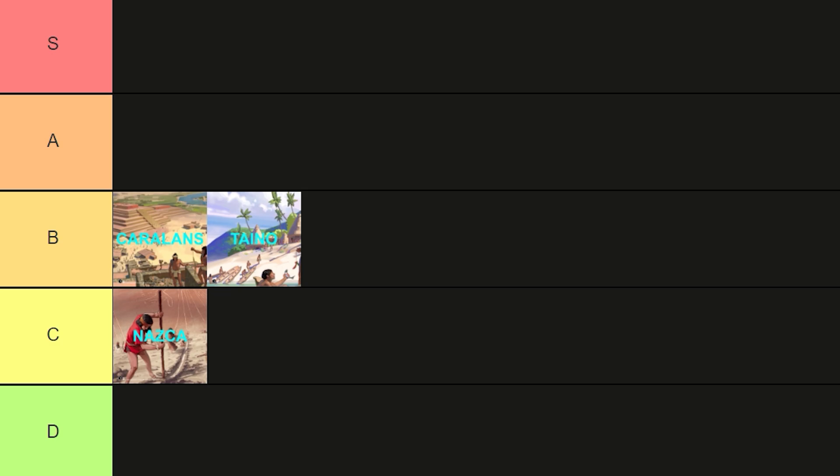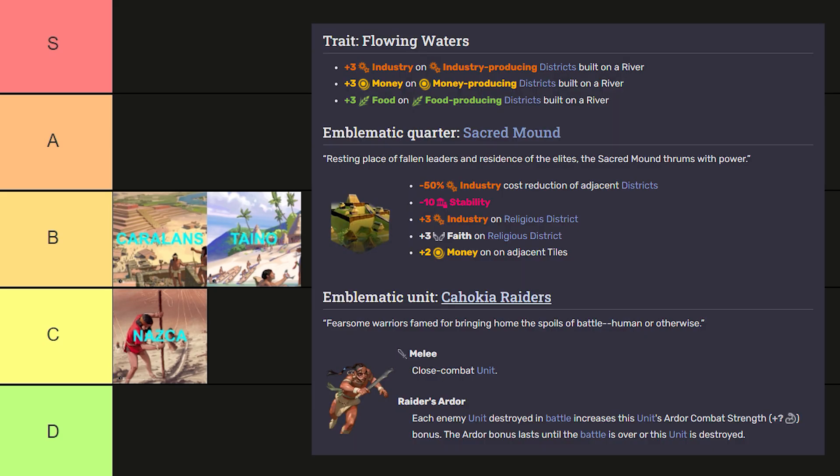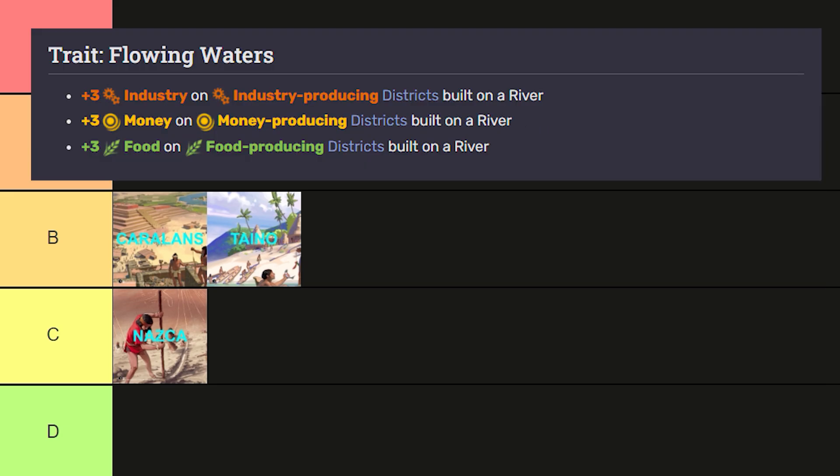Taking a slight break from the paid Cultures of Latin America DLC, we have the Mississippians, who were released as part of the Mississippian Ascent community event for free. The Mississippians are an industrial builder culture in the same era as the Taino, so two choices to pick from. Their trait, Flowing Waters, provides plus three industry on industry-producing districts on a river, plus three money for money producers, and plus three food for food producers. It does require a river, but you should have these anyway — territories near rivers tend to be much better for food and industry.